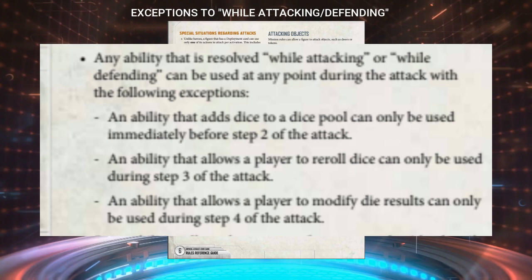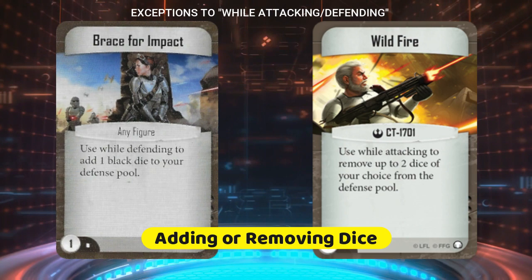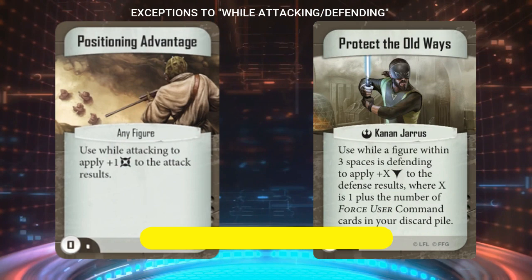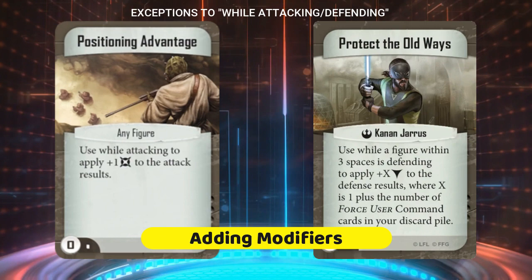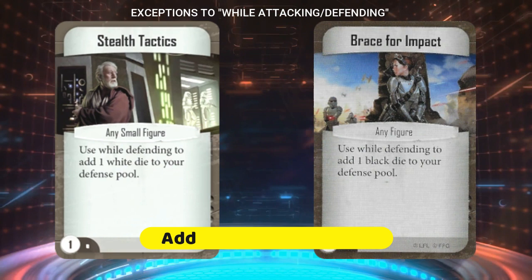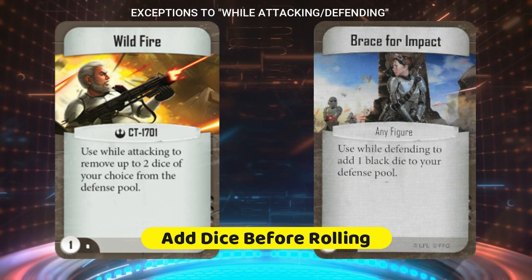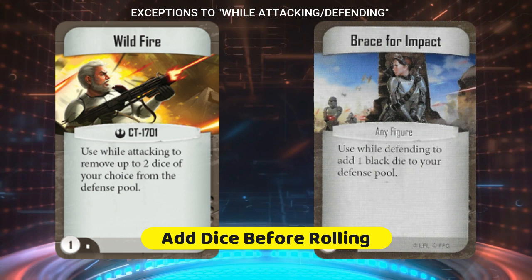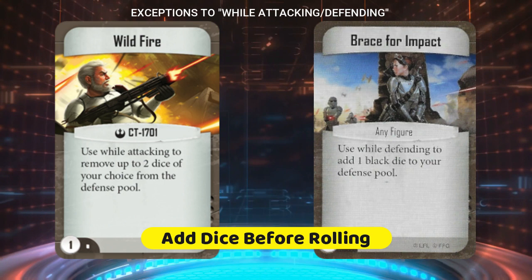These three exceptions are: abilities that add or remove any dice from the dice pool must be used before dice are rolled; abilities that reroll dice must be used before symbols or modifiers start getting added or removed from the results; and abilities that add or remove symbols from the results — aka modifiers — must be used before surge abilities are used. Most commonly I see this mistake being made with cards that add dice to the dice pool. I often see players trying to play a card like Brace for Impact or CT's Wildfire, which modifies the dice pool, being played after the dice have already been rolled.